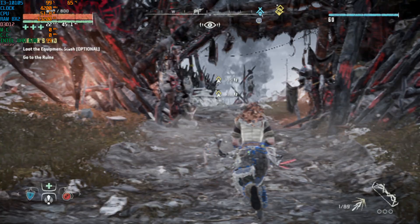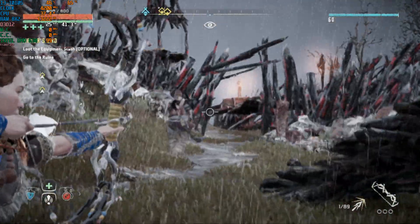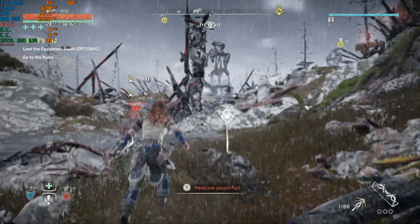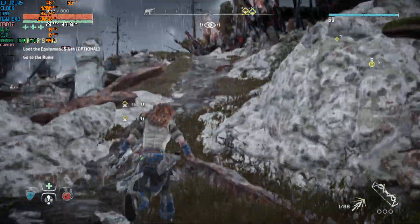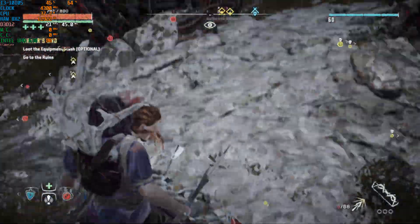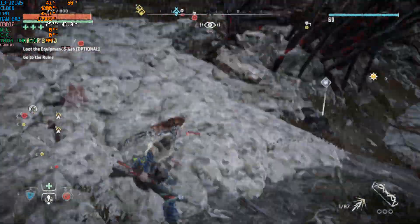How bad do you want to play Horizon Zero Dawn? Because if you have a UHD 630 with at least the i3-10105, you can play this game. We're seeing 25 FPS, 24 FPS — that's reasonable performance for a UHD 630. I could have gotten more if I went lower with the resolution, but 960 by 540 is the lowest. And don't ask how 720p would have been — it would have been terrible. That's why I didn't test it.